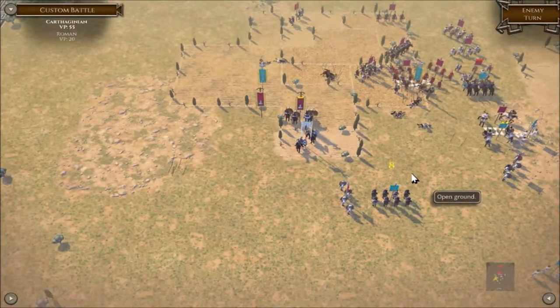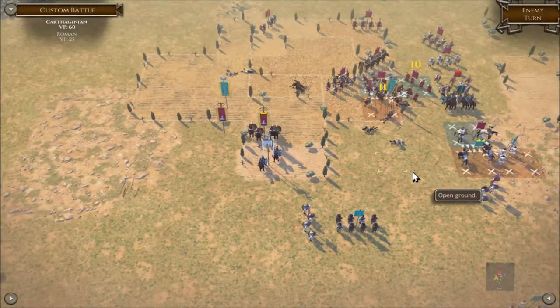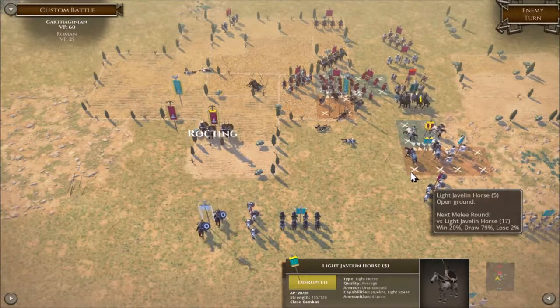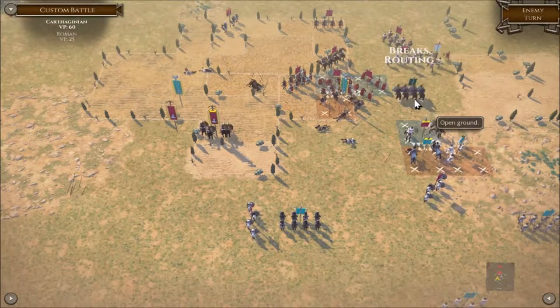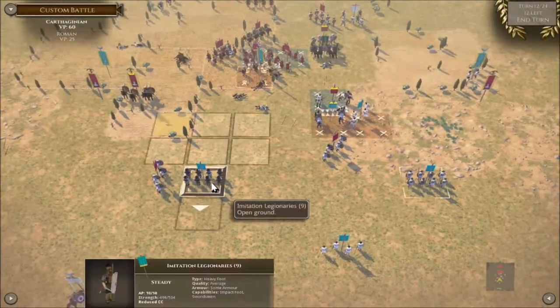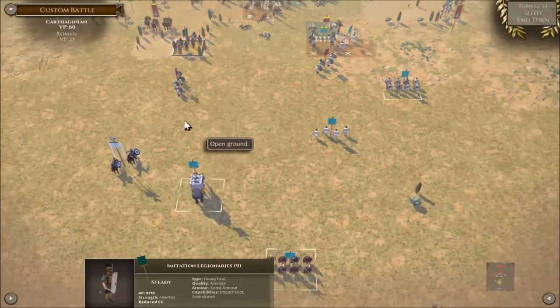Don't you be throwing your spears at me mate — my reinforcements might just get there in time. Go on, break them! And the cavalry there smashing through straight into the light troops that are scoring more points. Let's go through — look at this cavalry here!